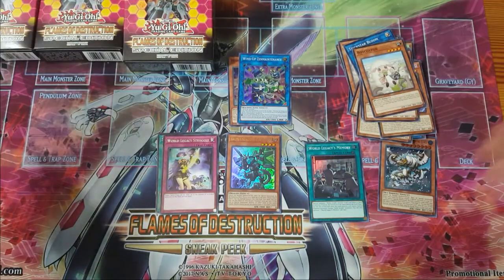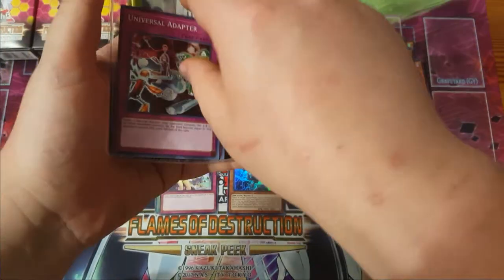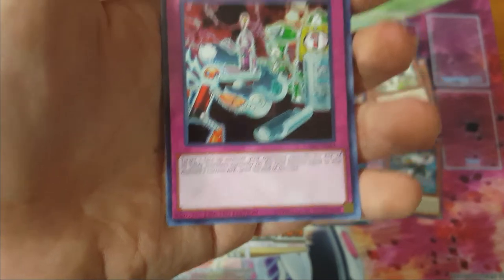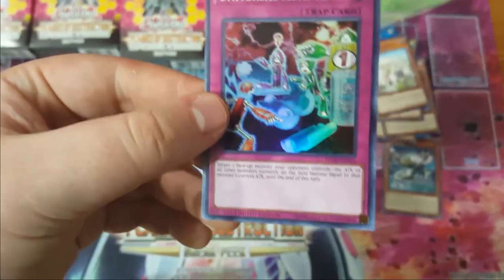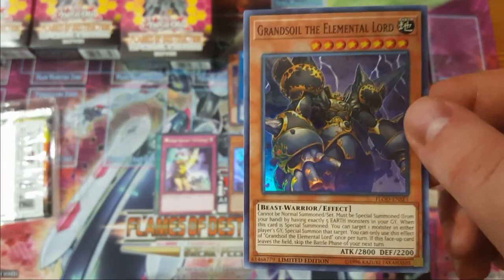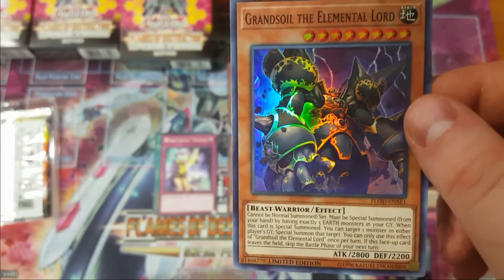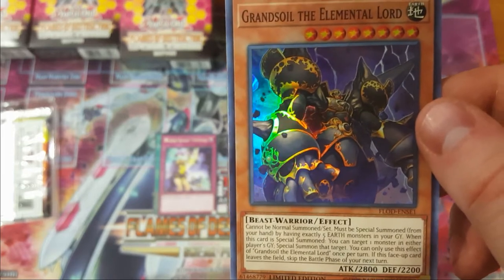Alright, that was the first one — pretty good getting the Timidon. Next one: the other set of promos. This is Universal Adapter — you target one face-up monster your opponent controls and the attack of all other monsters on the field becomes equal to that monster's attack until the end of turn. I don't think it's going to be played a crazy amount but maybe as a weird tech. And this other one is Grand Soil — another Elemental Lord. I believe this one is like a Monster Reborn when summoned. I'm going to run at least one of all the Elemental Lords, probably with a Dark Armed Dragon and maybe a Black Luster Soldier.